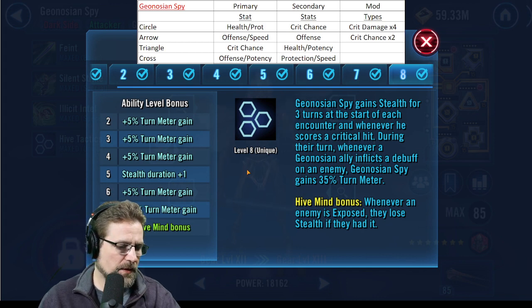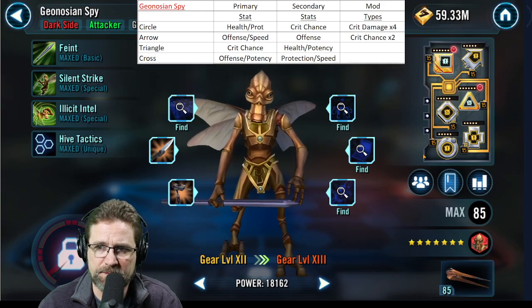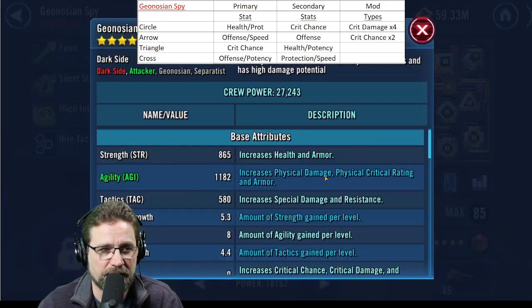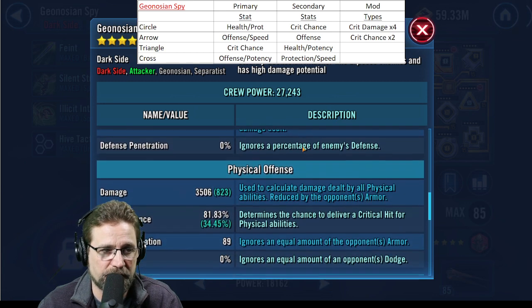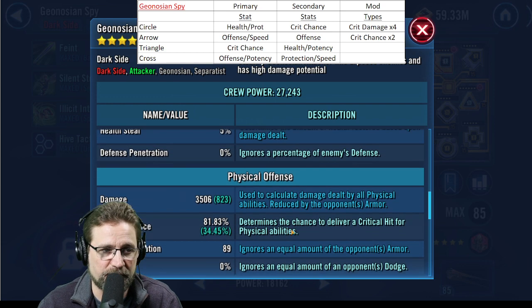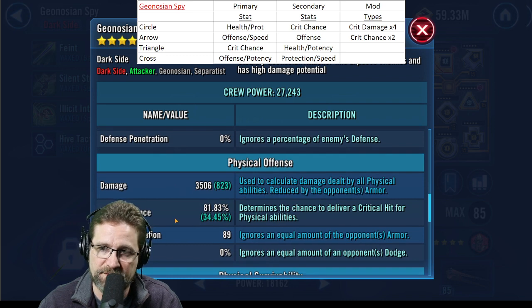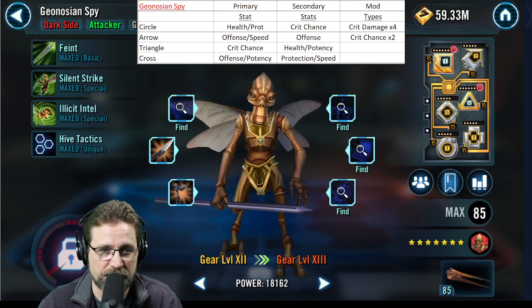So for mod recommendations for Spy: offense is good, speed is not totally necessary, potency is not totally necessary but is needed. His crit chance — mine is up around 81%; I added an extra 34.45% through mods. Your stats added up here come from your mods plus the kit, and sometimes the kit is added in and sometimes it isn't depending on how the kit works. Critical damage is also useful — the more crit damage you have on him the better.